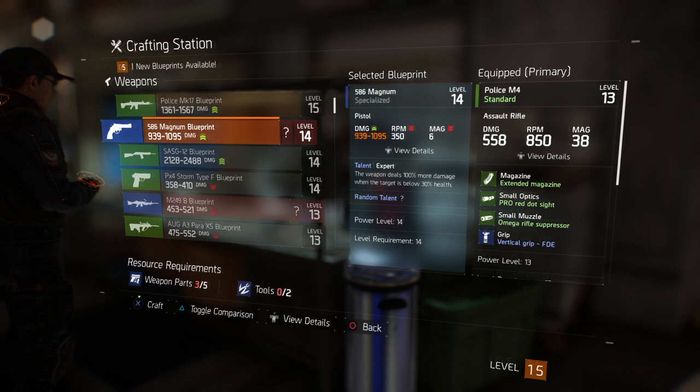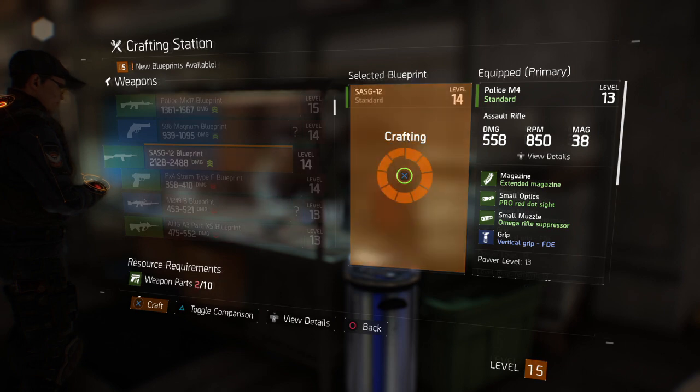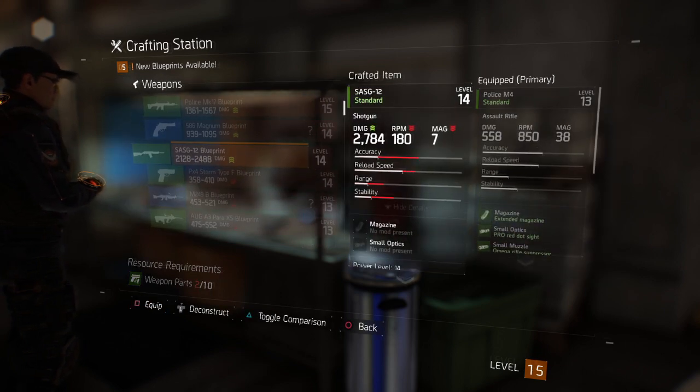For this video, let's craft this SAS G12 — we do have the required weapon parts for it. Surprisingly, this weapon came out better than it actually says it could, but I'm not complaining.